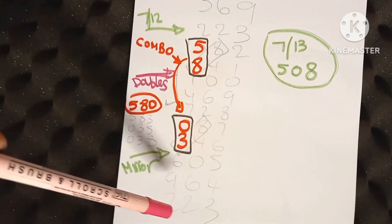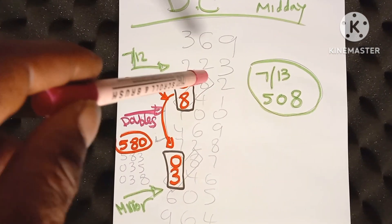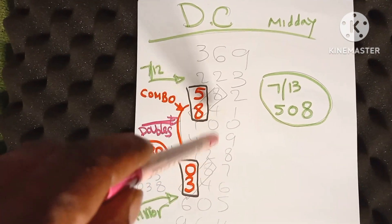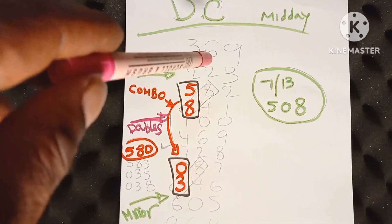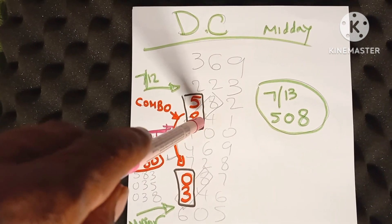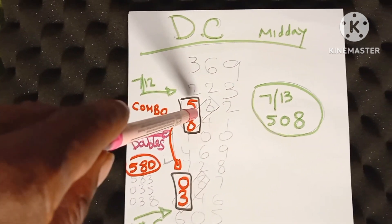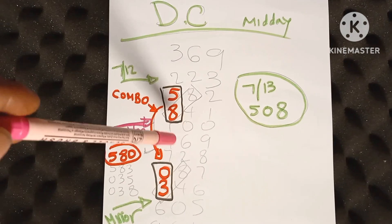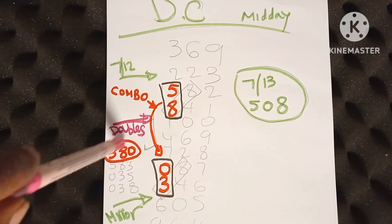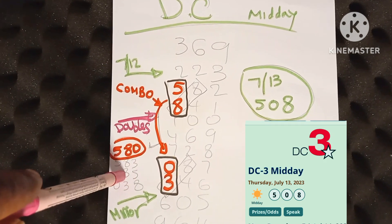You're gonna put it through your rundown till you get back to 2-2-3 at the bottom. This is very simple, DC. All you gotta do is locate your doubles and your mirrors — we call those slanted mirrors or slanted doubles. Once you locate that, you're only gonna use the first number of it. So we have a 3 and we have an 8. And the number above, we have a 0 and we have a 5. So all you're gonna do is put that in a combination — we have 5, 8, 0, 3. And your combination will look like this: 5-8-0, 5-8-3, 0-3-8, 0-3-5.